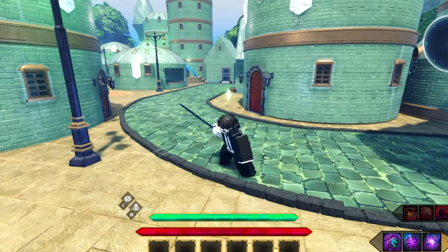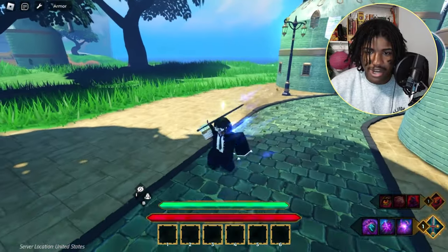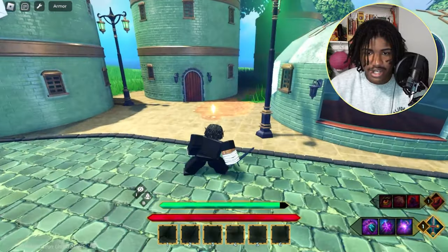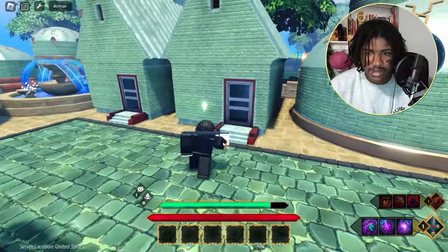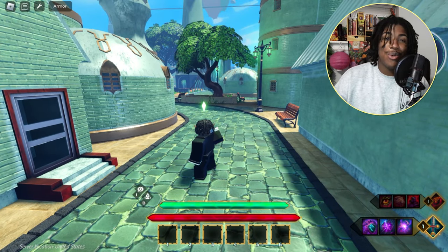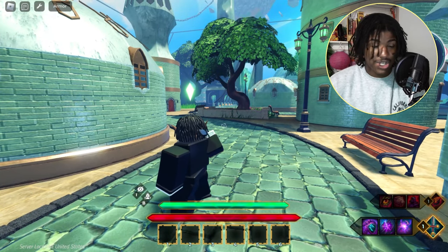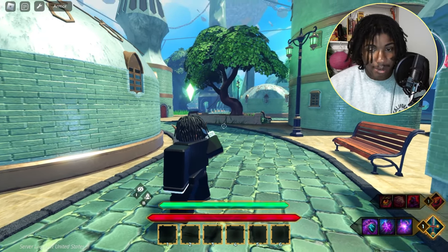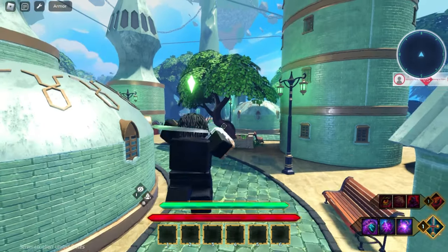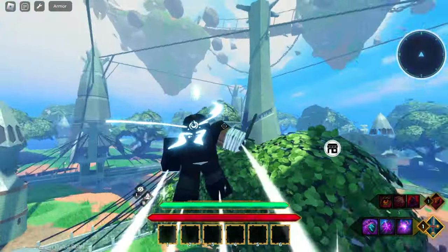We got the M1s, which are pretty cool — you can actually jump into an M1 like that. Very cool extender. We have the dash, fairly smooth. We have a heavy attack and the parry mechanic we all know and love. The last thing I want y'all to really focus on — this is my favorite thing when I hopped in this game — you cannot tell me that ain't smooth.